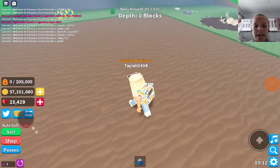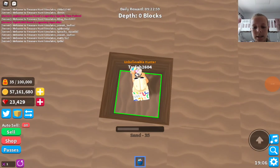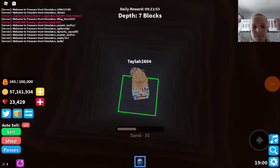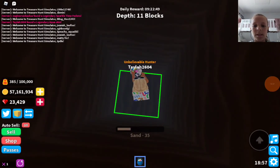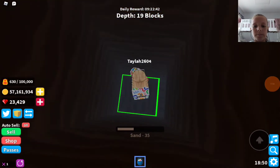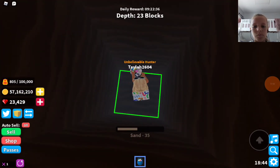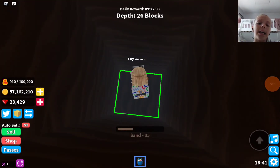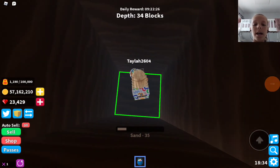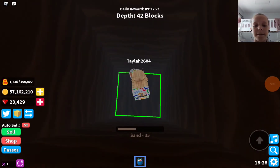Anyway, this is Dino Land. I just want to show you what it looks like and how much sand is in each world. In this world the sand is 35 and stuff. We're just going to carry on going down and down until we reach another level, and we might also collect chests on the way.